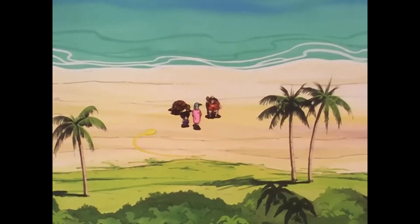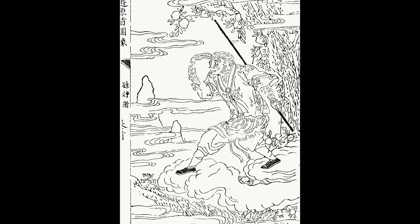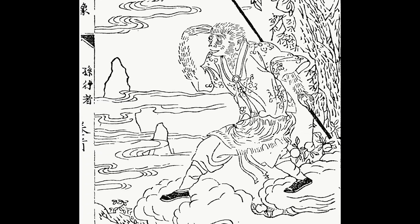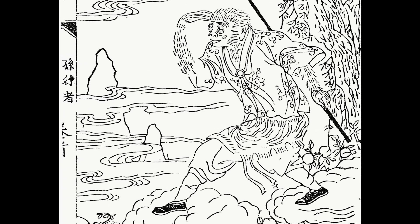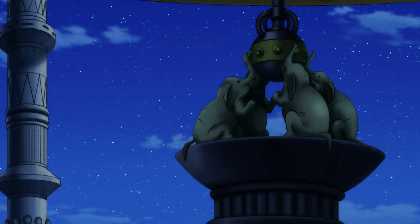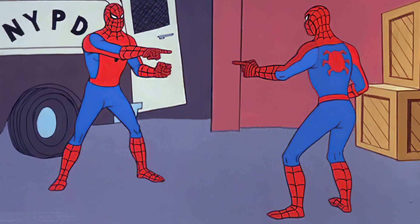He was given this as a reward from Master Roshi for saving Turtle and bringing him back to his island. This cloud was based on Goku's Journey to the West counterpart, Sun Wukong, who also rode a cloud to get around. His cloud is called Somersault Cloud, which in Japanese is called Kinto-Un — so basically, they're called the exact same thing in both languages.